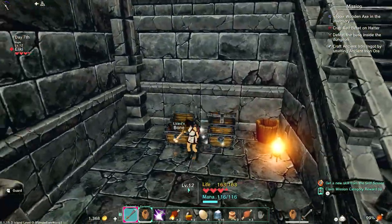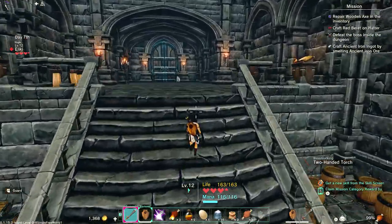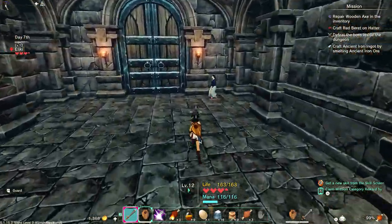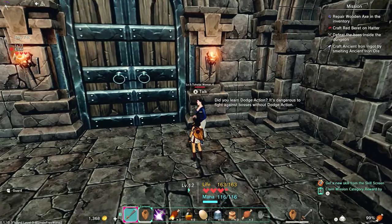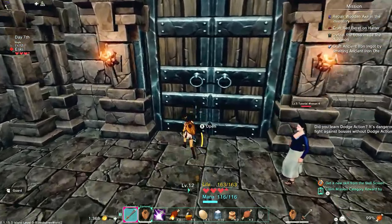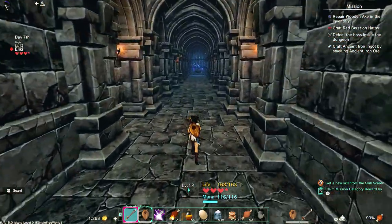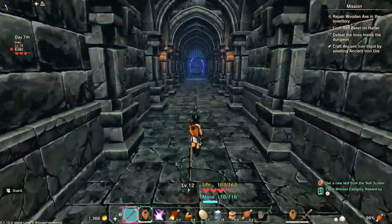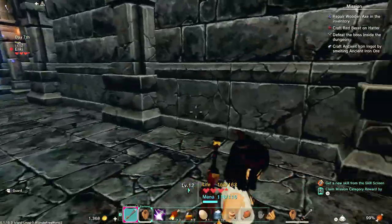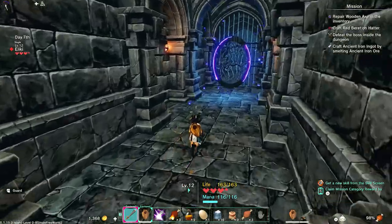Oh, two chests — bone and two-handed torch. Oh, there's a woman there. Hello! Hello, tutorial lady — learn to dodge. I'm guessing boss fight... or boulder. Maybe not.